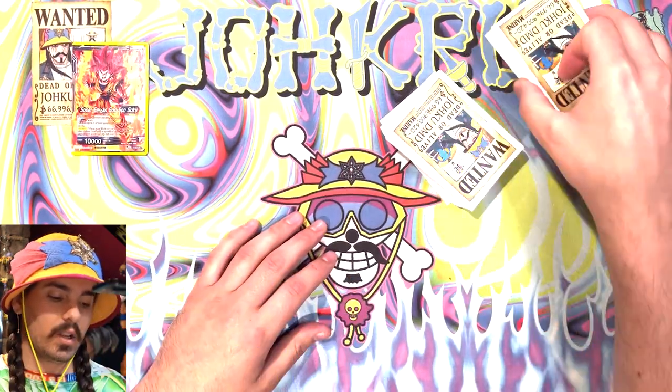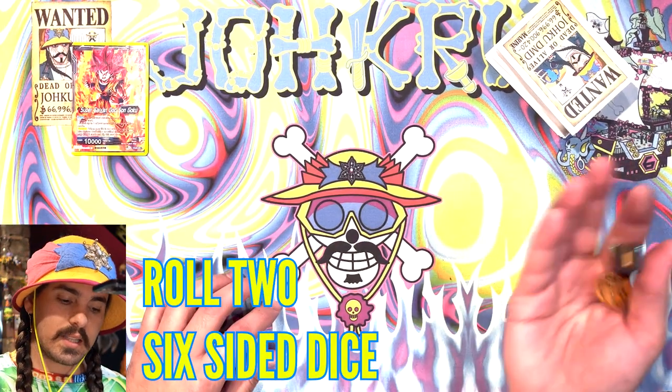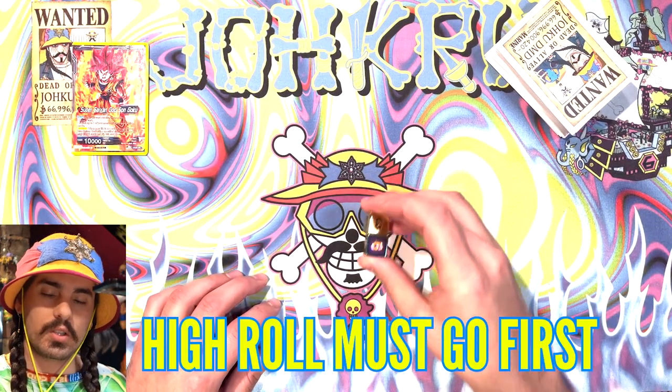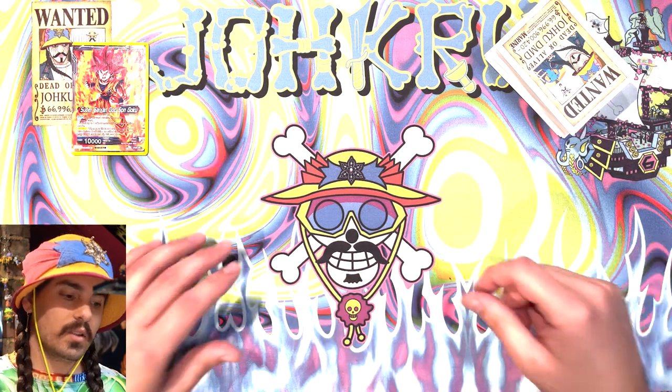After your opponent cuts or doesn't cut your deck, you each roll two six-sided dice. Whoever rolls high will go first. So I just rolled an eight and a nine — whoever would have rolled the nine would go first. You can't pick if you want to go first or second. Whoever gets the higher number on the dice goes first.